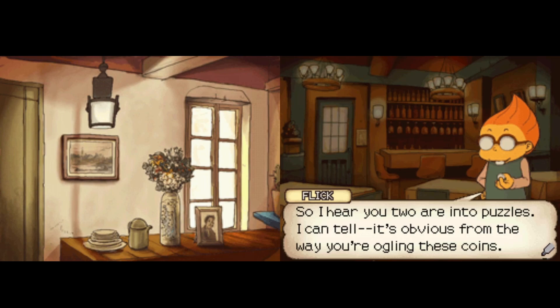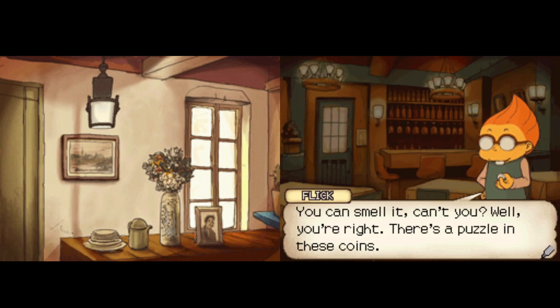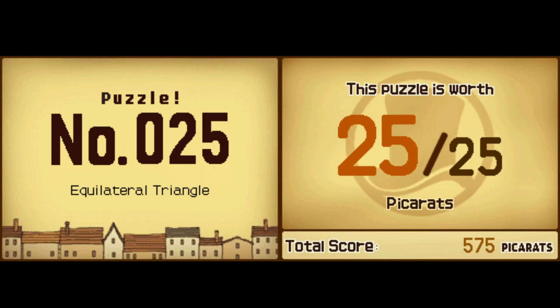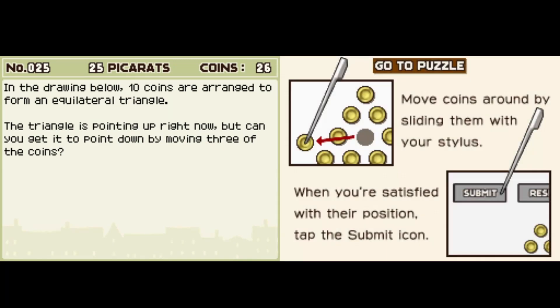So I hear you two are into puzzles — I can tell. It's obvious in the way you're ogling these coins. Puzzle 25 — Collateral Triangle, 25 picarats. In the drawing below, ten coins are arranged to form an equilateral triangle.